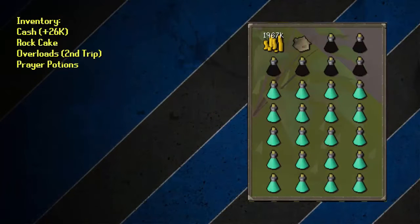Now for your inventory: take your cash, and also take a Rock Cake. If you don't know how to get those, watch the Rock Cake guide in the description. Also bring some Overloads and some Prayer Potions. You can purchase the Overloads from the Cuffer next to the minigame.